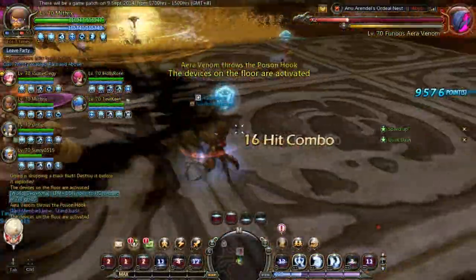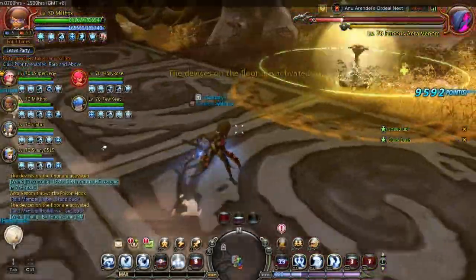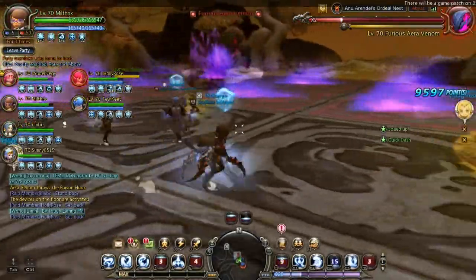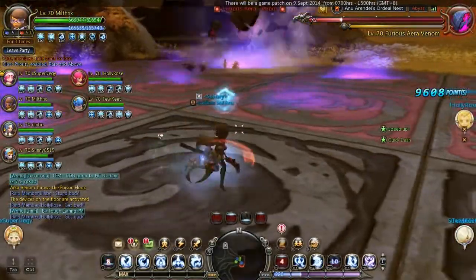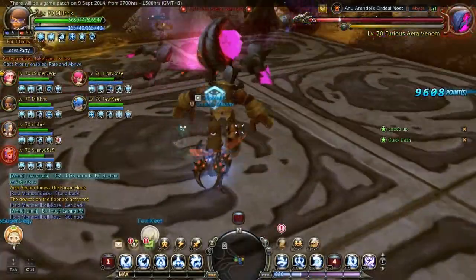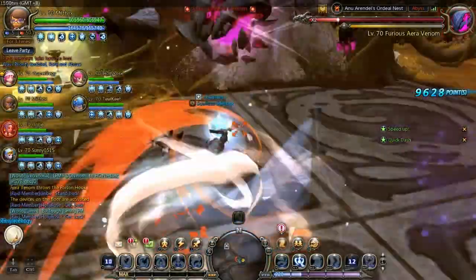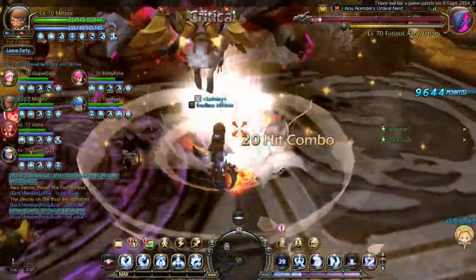I hope they use another mechanic instead of the poison hook, because the more mechanics you learn the better. But this one is kind of easy — you just need to look at the floor, and you'll see a cross sign. Just avoid getting hit from it, that's it.